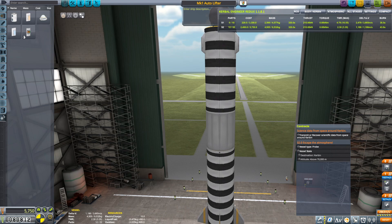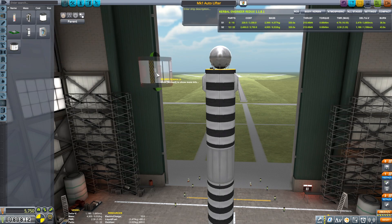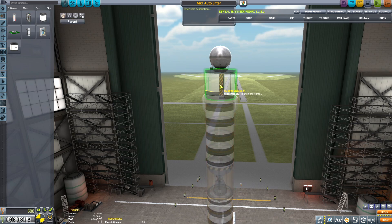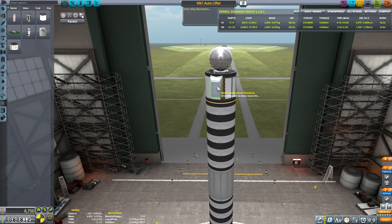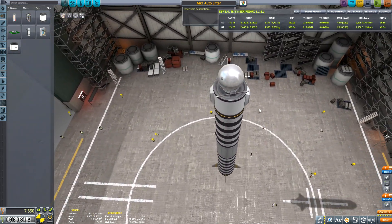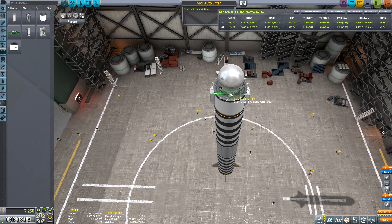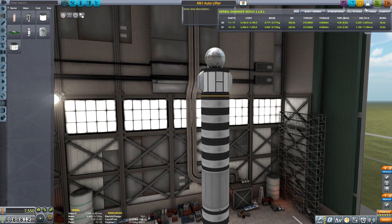Transmit or recover scientific data from space around Kerbin. So let's grab some space science — Science Junior. This is a good opportunity, use Science Junior. There we go. That looks fine. This will work. There's no SAS, I don't need it — we're just gonna go straight up. State Putnik. Alright, here we go.